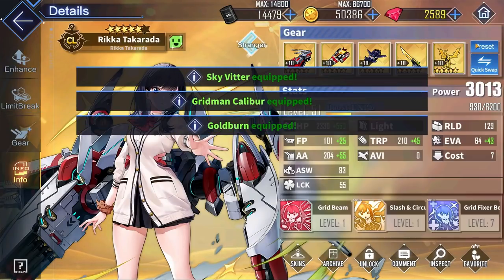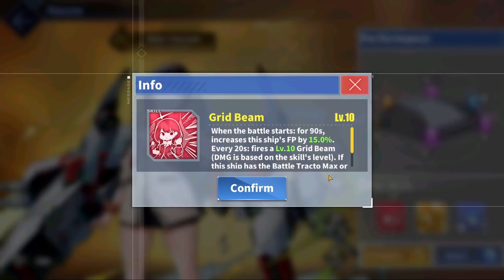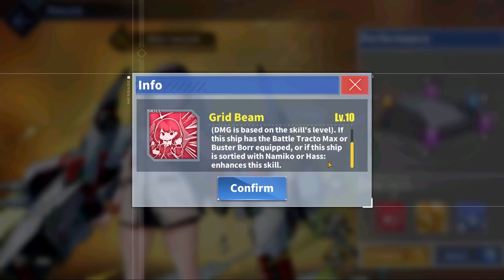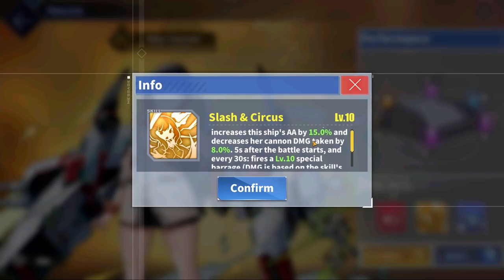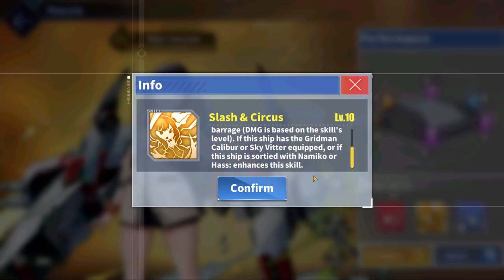For Rika's stats, she has the 4th highest HP out of all light cruisers. She also has above average firepower, anti-air, reload, and ASW stat, and the 4th highest torpedo stat out of all light cruisers as well. Overall, her stats are surprisingly good. Rika's red skill grants her a 15% firepower boost for the first 90 seconds of each battle, and she also fires a special grid beam every 20 seconds. This grid beam is enhanced if she has the Battle Tracto Max or the Buster Boar equipped, or if she is sortied with either Haas or Namiko. Rika's yellow skill also increases her anti-air by 15% for the first 90 seconds of battle, and reduces her cannon damage taken by 8% for the first 90 seconds of battle. 5 seconds into battle, and every 30 seconds after that, Rika also fires a special barrage, which can once again be enhanced if she has the Gridman Caliber or the Sky Vidder equipped, or if she is sortied with Namiko or Haas.